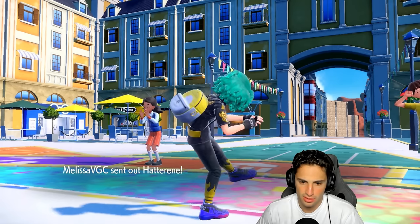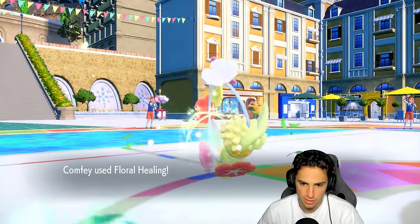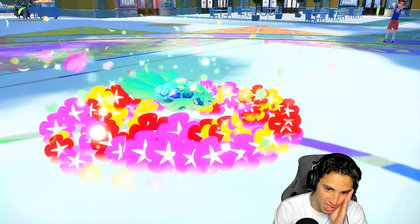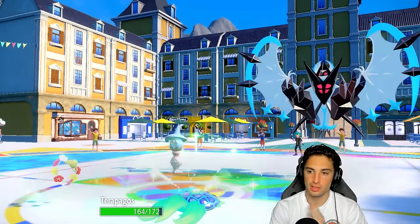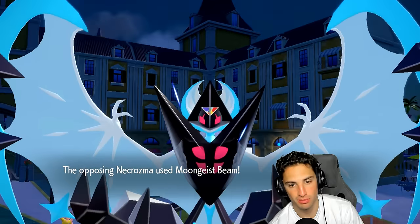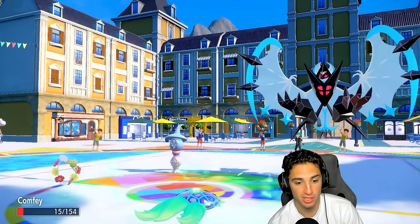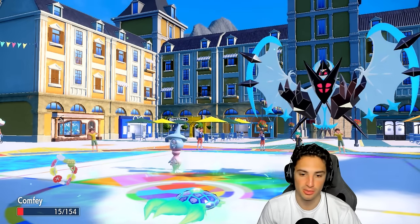Indeedee withdraws. Going for another Calm Mind and going right back into Terra Shell. I can just protect next turn — Hatterene comes out here. Floral Healing flies and we want our Terra Shell back. Necrozma is plus one on Special Attack and goes for Moongeist Beam. Plus one does some damage but not enough — we still have our Terra Shell and eat up the Sitrus Berry, which is beautiful.